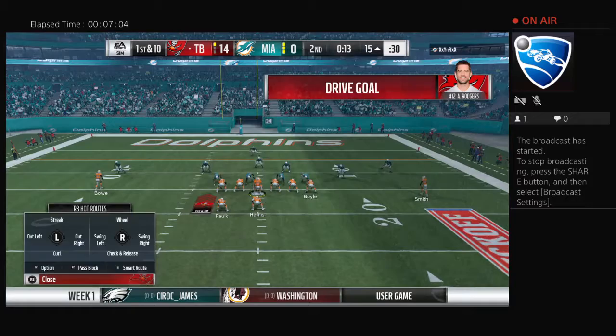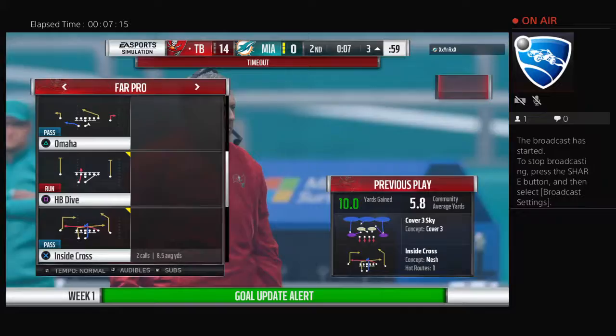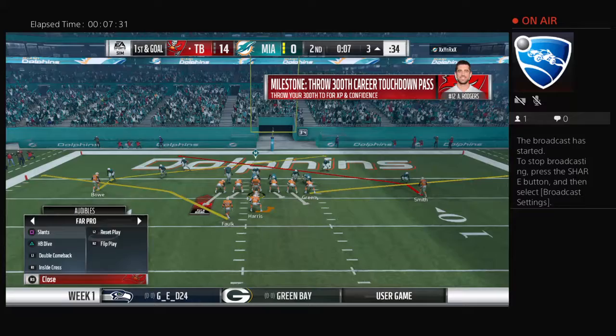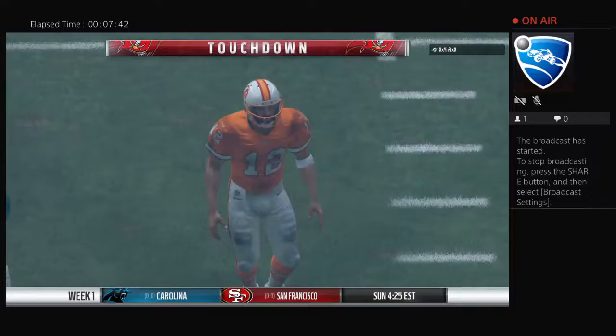Into the red zone — it's Rodgers throwing middle and it's complete, stopped a few yards shy of the goal line at the 3. Now a timeout with seven seconds left in the first half. The Bucs last year had just eight rushing touchdowns, tied for second fewest in the NFL. They've got it first and goal now. Rodgers again — and he pulls it in for the Buccaneer touchdown. Torrey Smith in the final seconds of the first half.